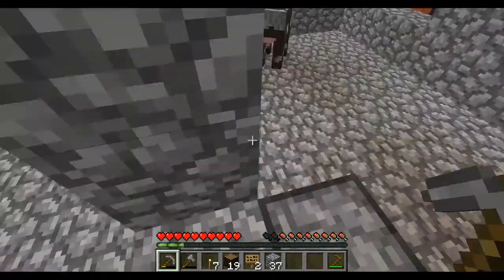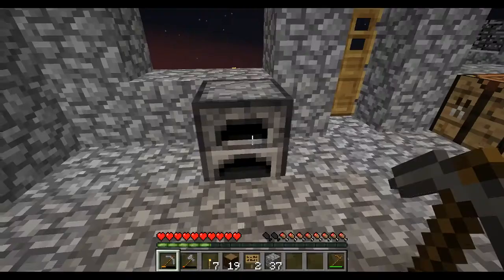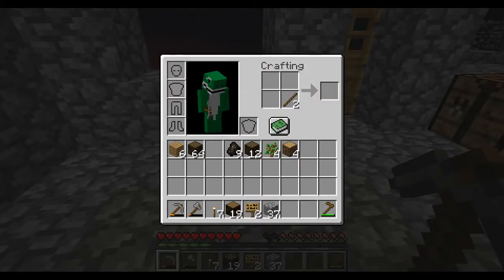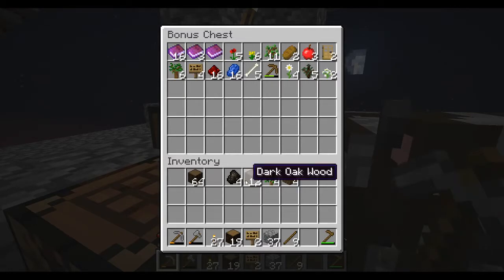One thing I should do is I should probably get some more — actually I have some tricle right there, never mind. Make a few more torches. We'll take about half of this — there we go, that's a good amount of torches.